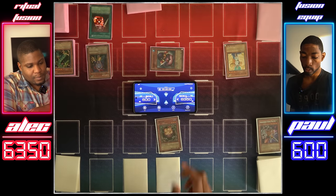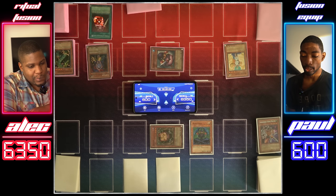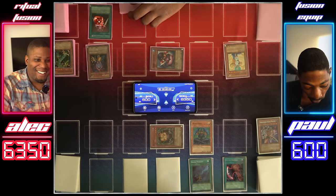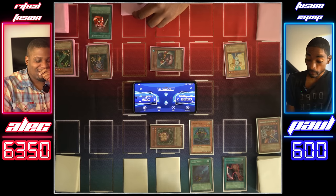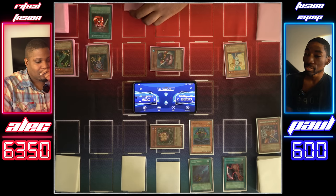Draw for turn. I'll switch my Sangin to defense mode. Normal summon Maha Velo in attack mode. I'm going to equip Maha Velo with Black Pendant, then activate Axe of Despair on Maha Velo as well. So now it's gaining 1,500 from equip spells and 1,000 more from its effect — 4,050 attack points. That's a difference-making monster. I'll end my turn since I can't attack.